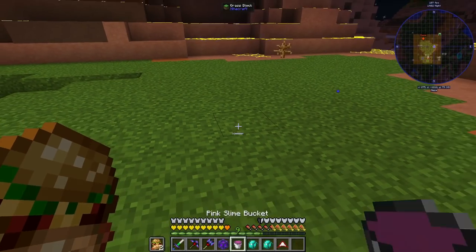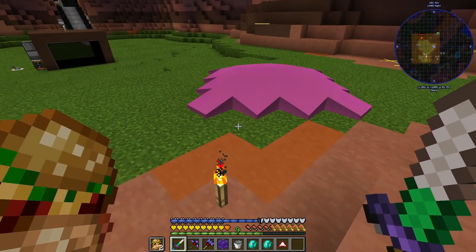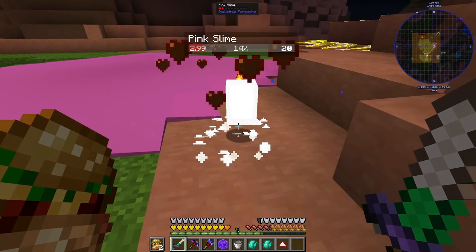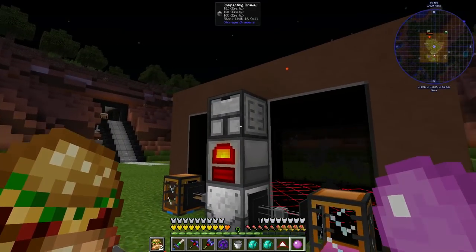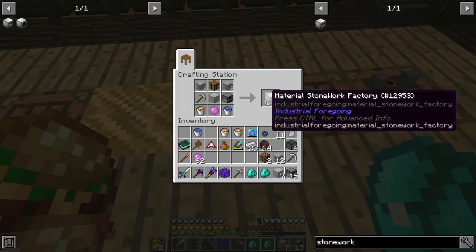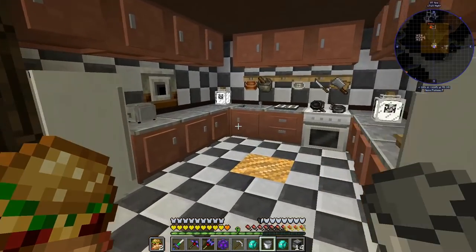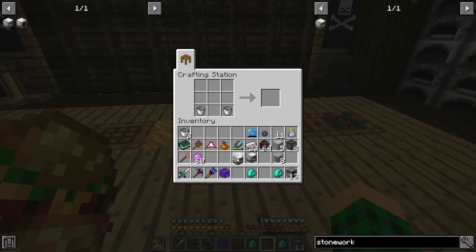Now that we have our pink slime, we can just place this on the floor and it should flow out and eventually spawn in a pink slime. There it goes — we get killed and it drops us one pink slime. That's all we need. Then we come up here, toss it in the compacting drawer, and you can see we have green slime blocks on top. Bam — stack pink slime. Now we can craft ourselves the material stonework factory, and craft another one. For the last one I'm going to need to go grab one more water bucket from our sink. And that gives us the last material stonework factory.